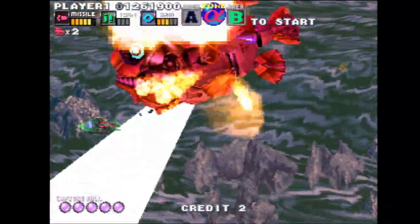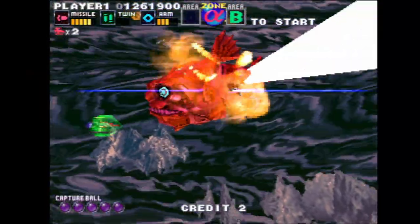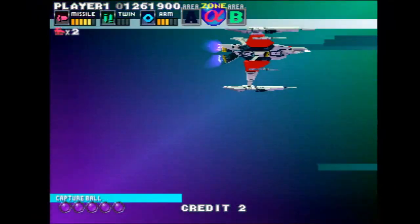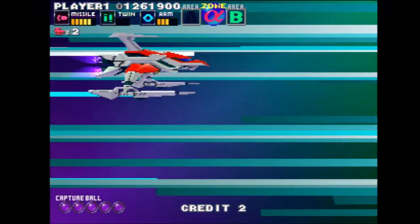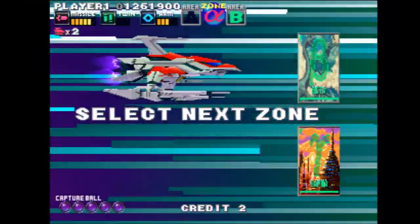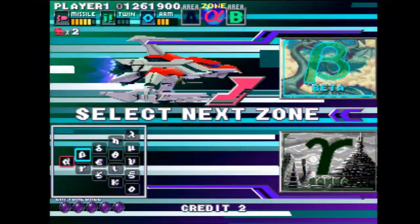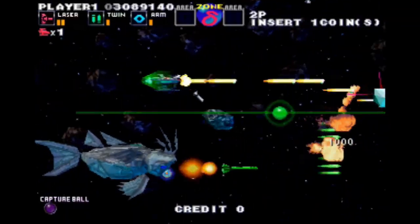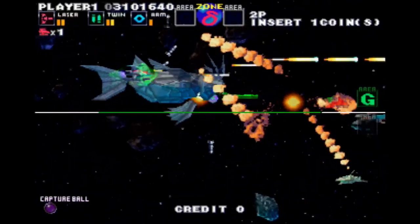Gameplay stays true to the classic Darius formula fans have grown to love. After beating the first zone, players get to choose where they want to go next. This time around, zones are named after the Greek alphabet, and while there are fewer stages in total, players are given the opportunity to take different paths throughout each zone. Each zone has two paths to choose from, labeled with letters of the alphabet.